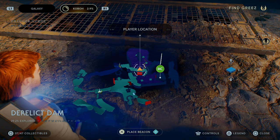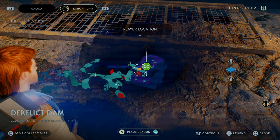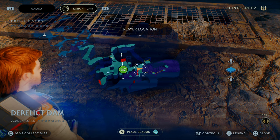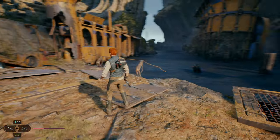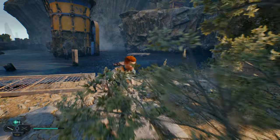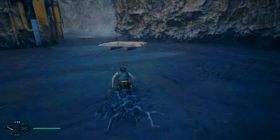To get this classic 80's style, you need to make your way to the planet Koboh and reach the Derelict Dam. Continue advancing in the story until you reach this point just after passing the big dinosaur. You will see a big lake of goo to your right with a couple of platforms floating. Use the platforms to reach the small island where you will find a chest containing the precious mullet.